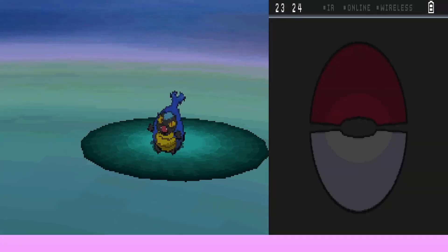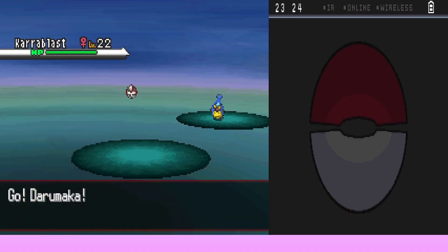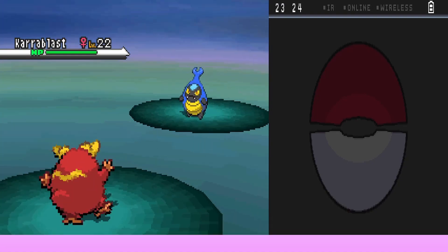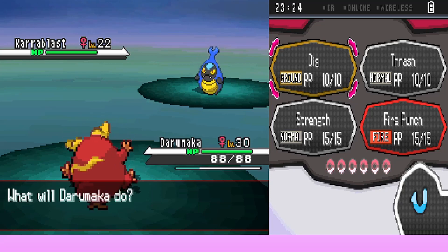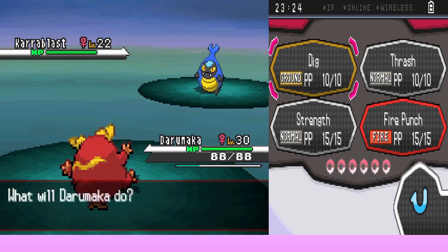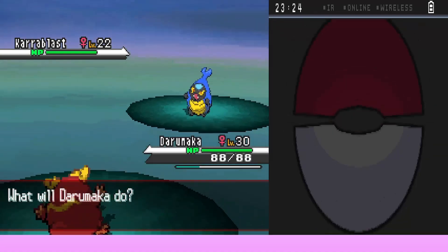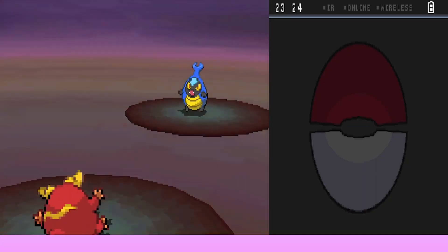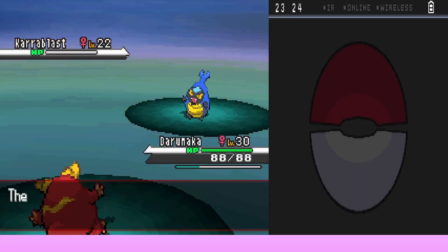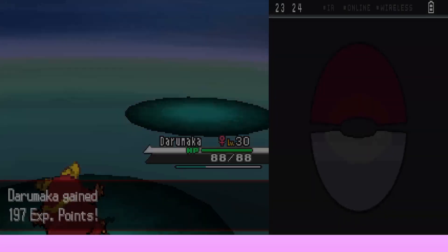We run into a wild Karrablast but Daramuka is up top. We use Fire Punch — Karrablast goes down. We gain 197 experience. Then we encounter a wild Tranquill, a Flying type. We debate whether to fight or switch.